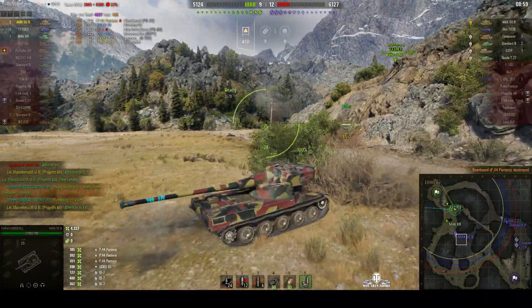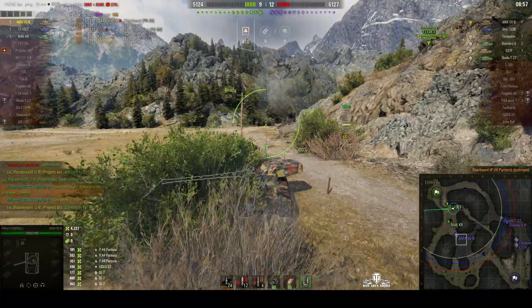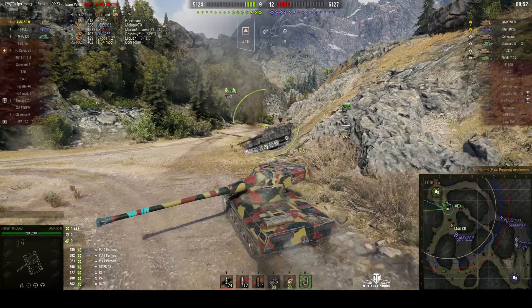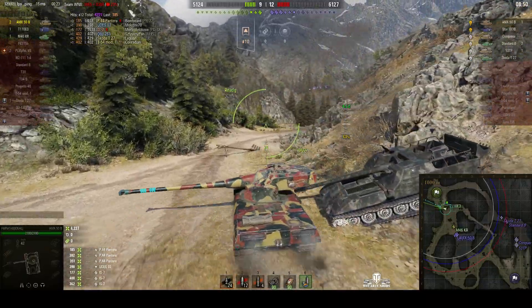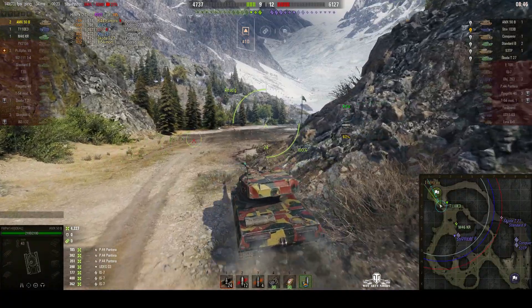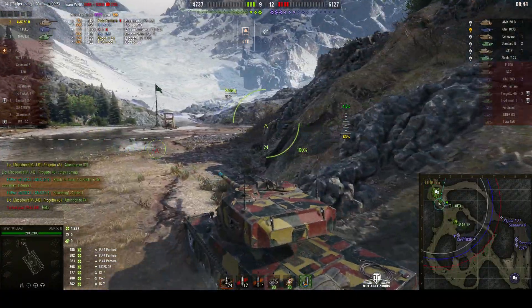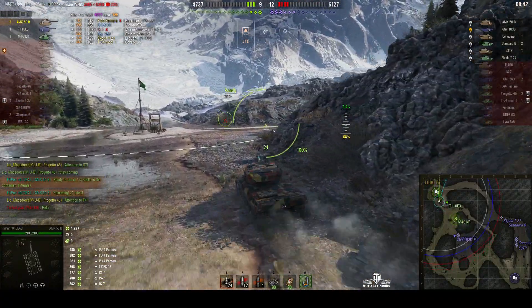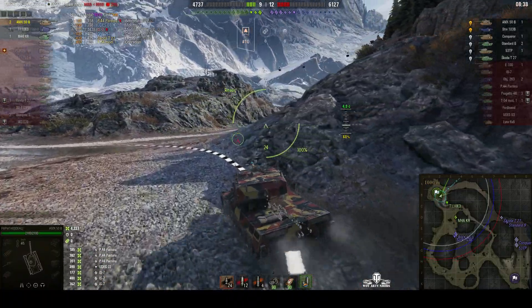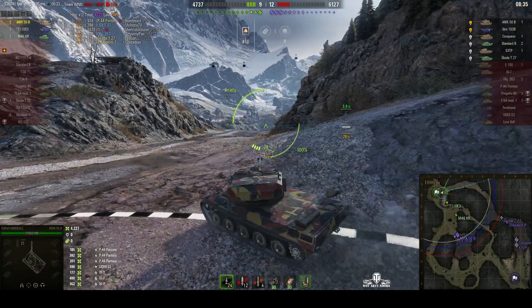He's decided to reload. That AMX 50B is trying to come up the direct route again. I suspect the enemy will try to come up the ice road — there's a Skoda T-27, a Standard B, a Conqueror, and a 53 TP. So it's now three versus six; they're outnumbered two to one. But of course, they do have Filiperino.